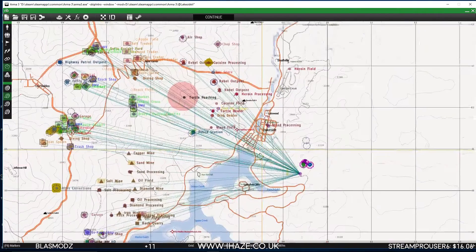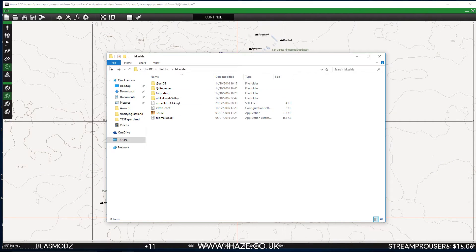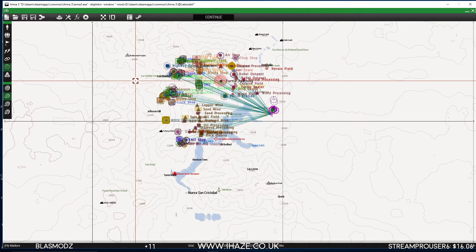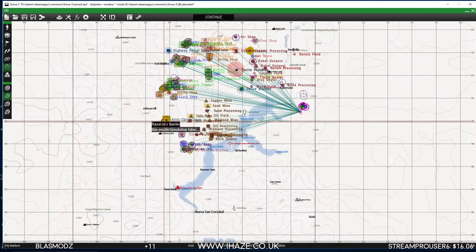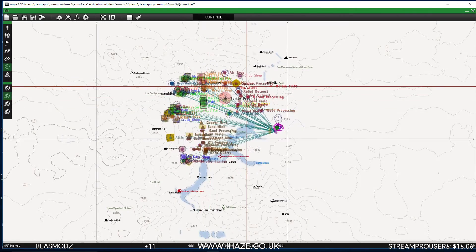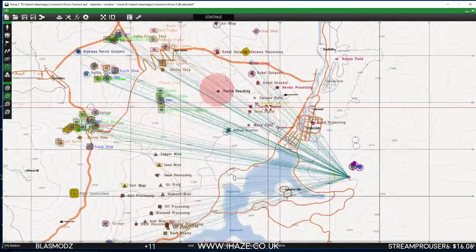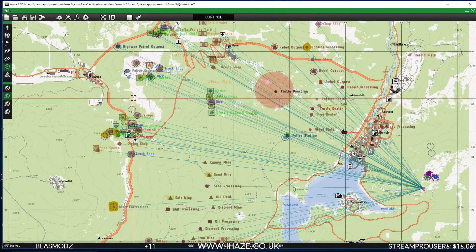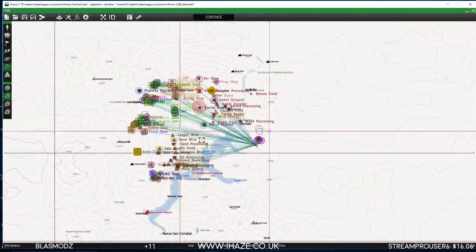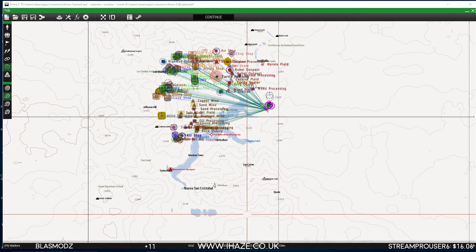Now all I need to do is upload this to the server and we should be able to join. To summarize: the mod to get this map is Lakeside V — in the description. Open the map and pull over the Altis Life NPCs like I just showed, or open the default mission and move the NPCs and spawn point markers where you want them.